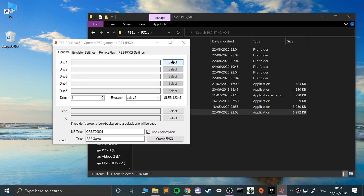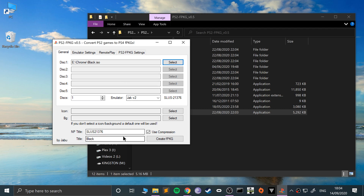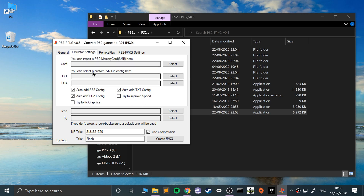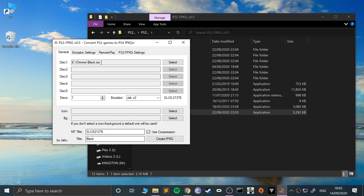In the PS2 FPKG tool, select the disk for your game — there's only one disk for this game so just select that. It automatically figures out the title ID and game title, which is great. You can leave 'Use Compression' on default; if the game doesn't work and it's supposed to, try without it. For the emulator, keep it as 'Jack v2' — that's generally what you want. Leave the other settings as default unless you know what you're doing or need to fix specific graphical issues.